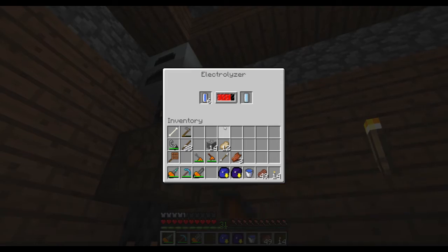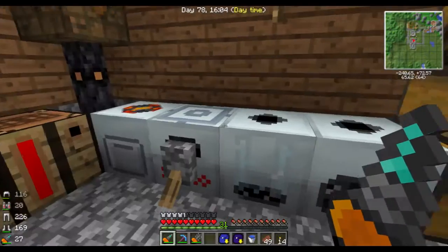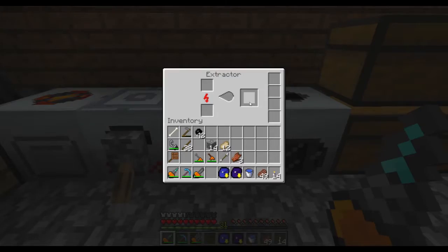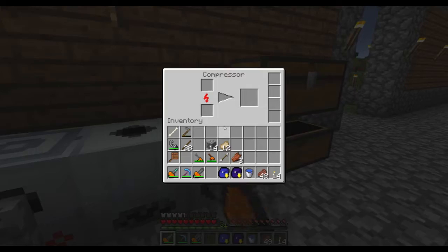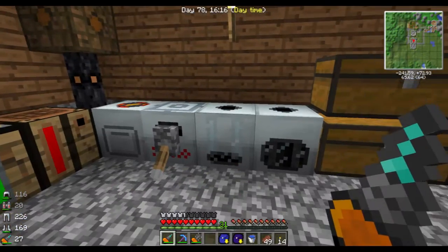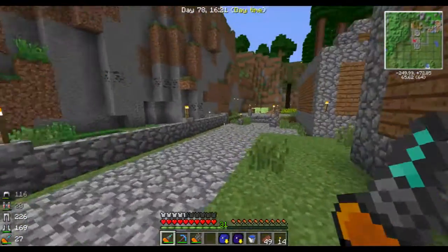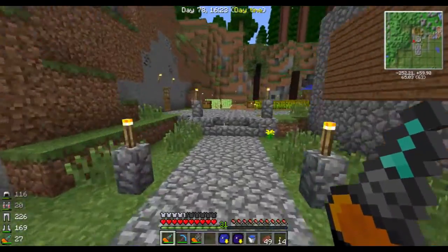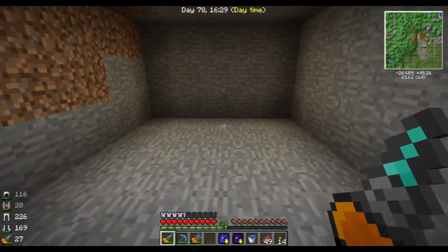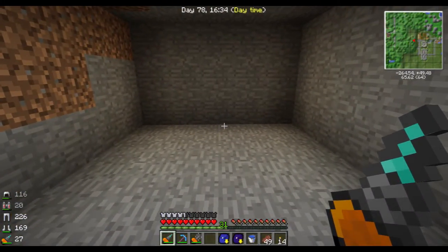Did I have anything in the macerator? No. I made electrolyzed water cells because I need to make a centrifuge extractor. And I will also make the singularity compressor, because I think it's a good thing to have. Let me just show you how this room turned out — it's quite empty now.